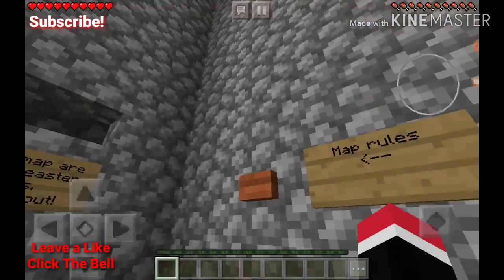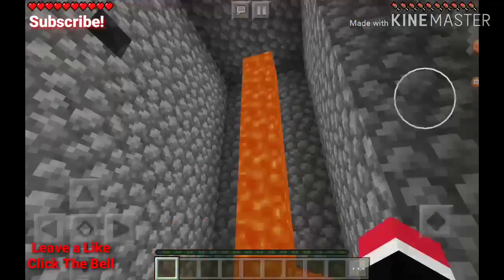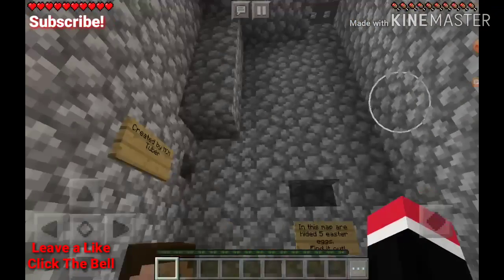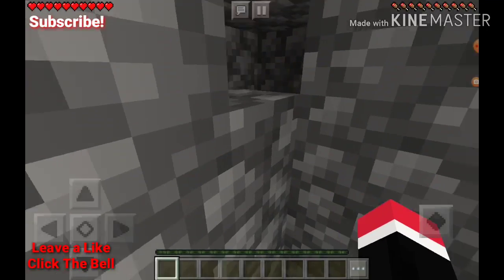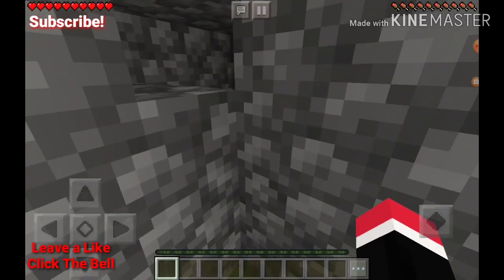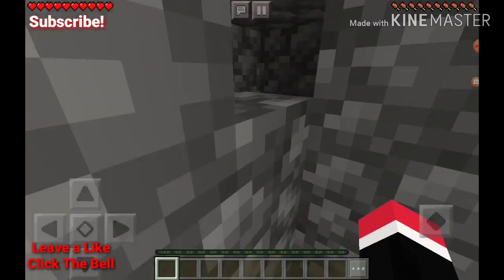I don't know why they put 'don't break any blocks' because then you can't, physically. I already know where to go. Oh, it's up here. There's like a little thing that gives you fire resistance, I thought. All the nooks and crannies that scares you with.